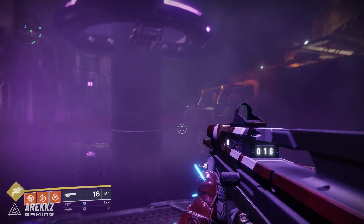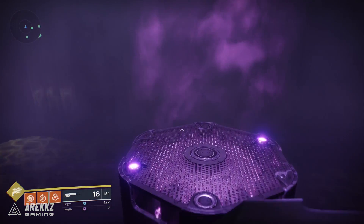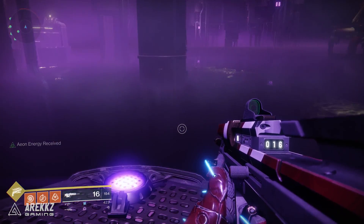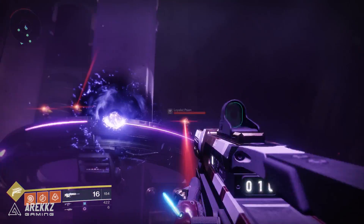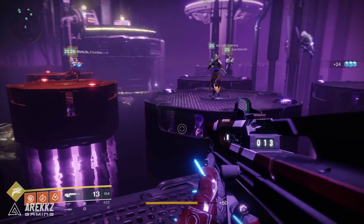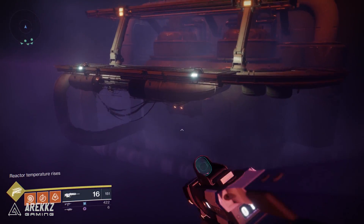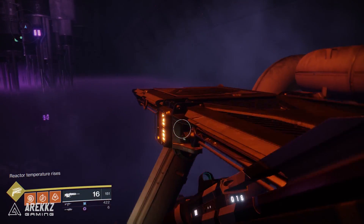A couple of things worth calling out: the people at the back will see their platforms go red — this is a sign it's going to sink, but you still have about 10 seconds before it begins moving, so you don't need to panic. It just means you'll need to move a little more quickly as a team. Once you complete the final leg you'll jump up onto dry land, and this is where your first encounter is.